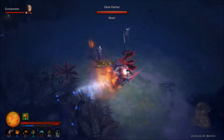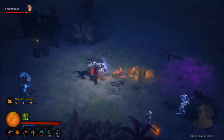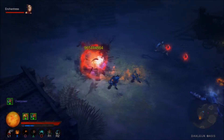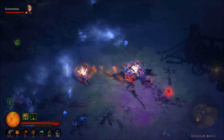The Enchantress is flirting with my Barbarian here. We always have fun in trash. So hopefully we'll find this guy pretty soon. Here's the Key of Hate.